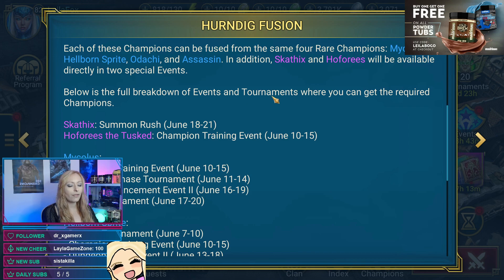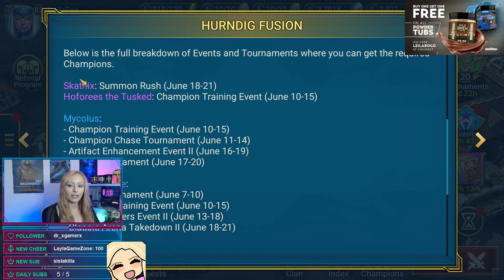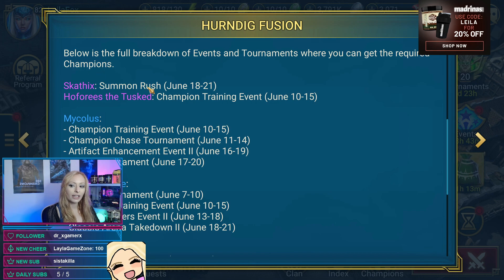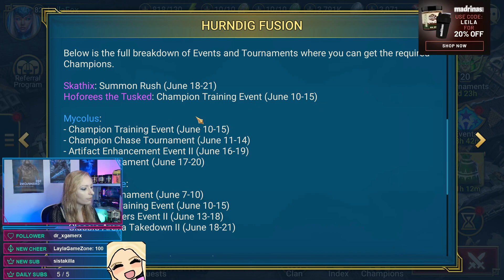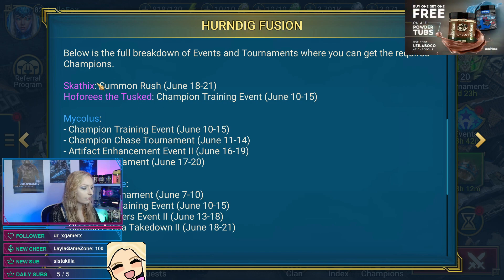Here's the full breakdown of events and tournaments where you can get the required champions. Scathex we can get from the summon rush from the 18th to the 21st, and Heforis is champion training from the 10th to the 15th. If you do everything correctly you can get yourself a duplicate lizard and a duplicate hippo.